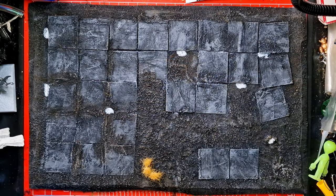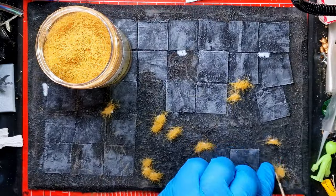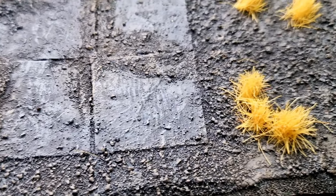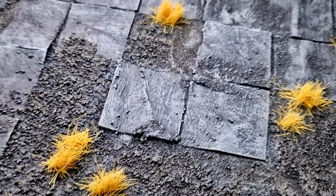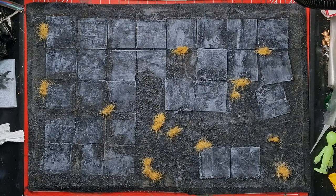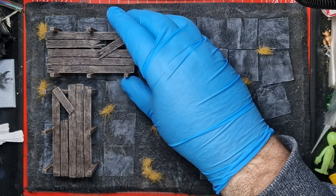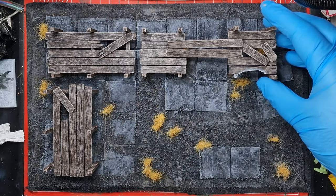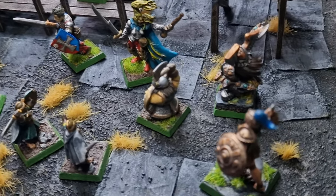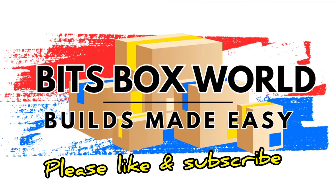I'm just going to place these tufts over varying parts of the board as I see fit to give it a bit of colour and character. When you've blown off the excess they actually look quite good — just these little tufts coming through the crackage of the floor, like they're reaching up trying to hold on to a bit of life. If you start to add a bit of scatter scenery it really comes into its own. These are some of my homemade walkways — you can check out that video if you like. Let me know what you thought about this in the comments below and whether this is something you're going to have a go with. I'll see you in the next video — thanks for watching, Bits Box World, Builds Made Easy.